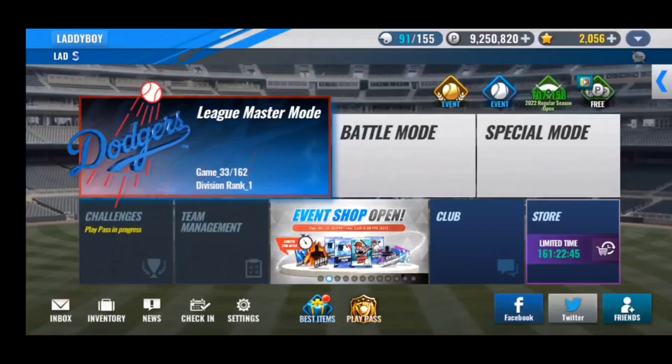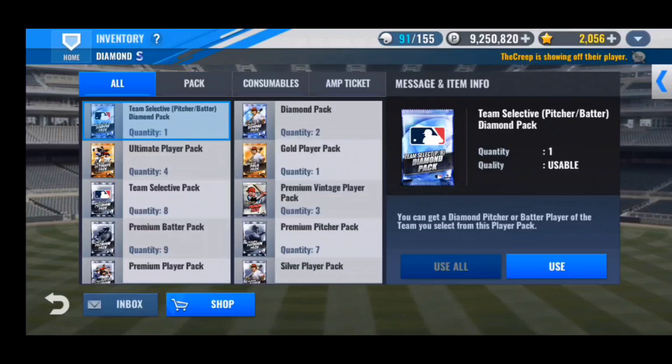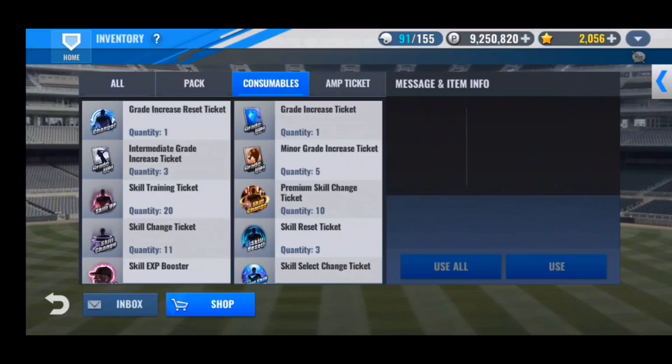Hey guys, welcome back to the channel. 2018 Fireballs here back with another MLB 9 Innings 22 video. I hope you guys are doing well. It's good to be back with my Dodger team. Today I have a bunch of packs to open up for you guys, including a team selected diamond batter-pitcher pack. We'll be going pitcher with that, hoping for a good reliever or a good starter.